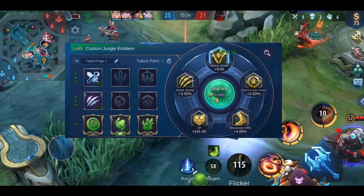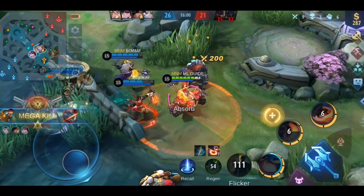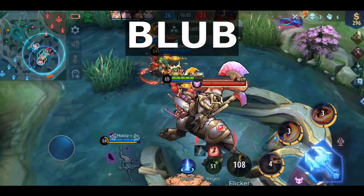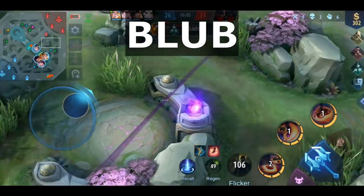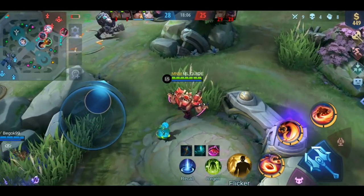That's all for the jungle emblem. And before we move on to the marksman emblem, here is today's secret code for the giveaway: it is 'blub'. All info about the giveaway is in the description.